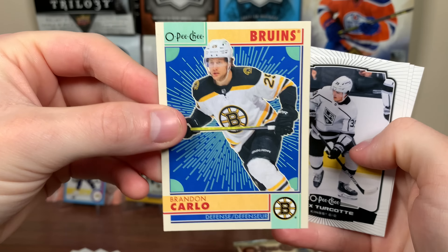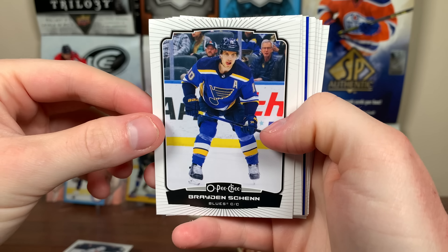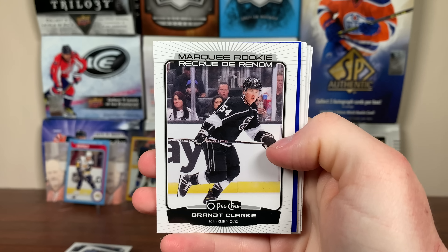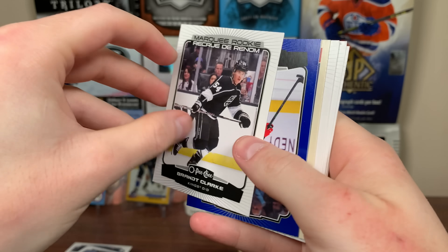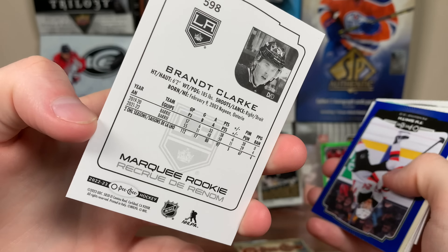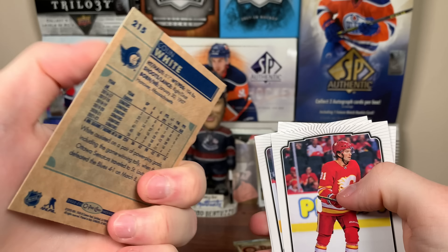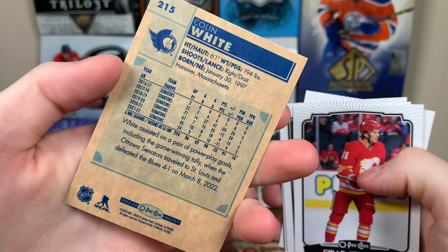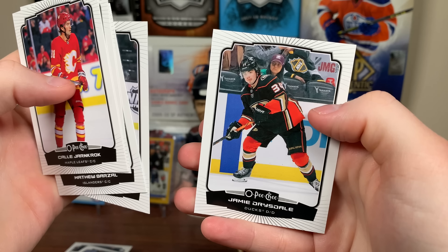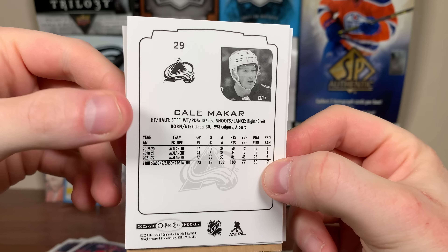Got a Carlo retro, Alex Turcotte, Seth Jarvis, Andrew Doughty. Glad I got two boxes of this — really enjoying it. Braden Shen, Jacob Chychrun. Oh — Brent Clark! Marquee Rookie, first time you can pack-pull him I'm pretty sure. High draft pick from 2021 — OFD, big-time upside. I'll take that — Brent Clark Marquee Rookie.